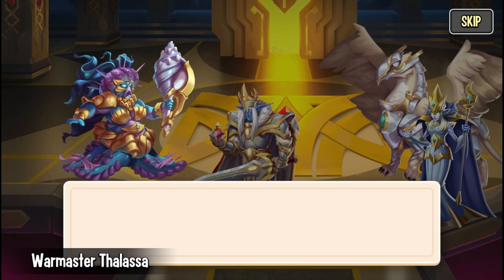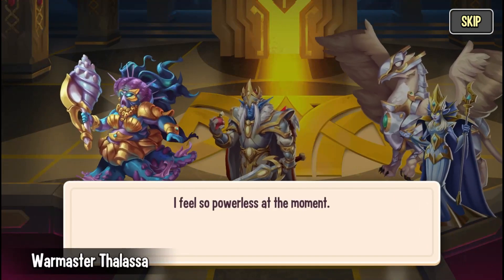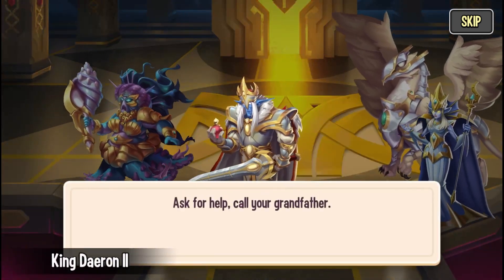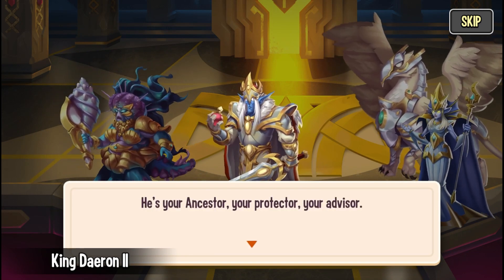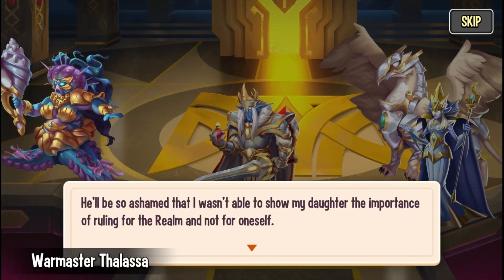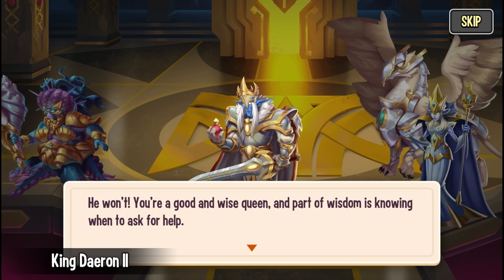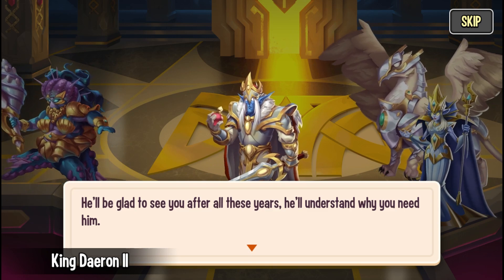Thalassa admits she feels powerless — she feels like she's lost her daughter forever and can't do this alone. But Daeron tells her she doesn't need to. He advises her to ask for help and call her grandfather — her ancestor, her protector, her advisor. Thalassa worries he'll be ashamed she wasn't able to show her daughter the importance of ruling for the realm and not for oneself. But Daeron assures her she's a good and wise queen, and part of wisdom is knowing when to ask for help. He'll understand why she needs him.